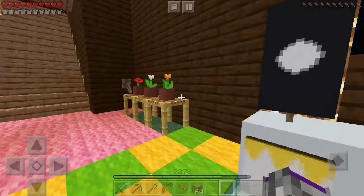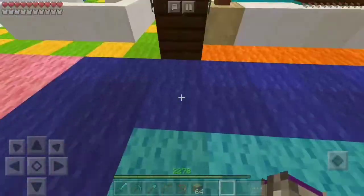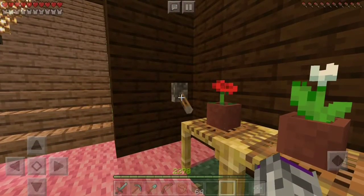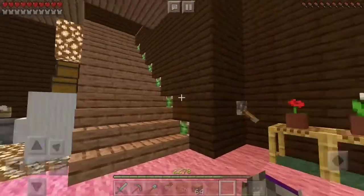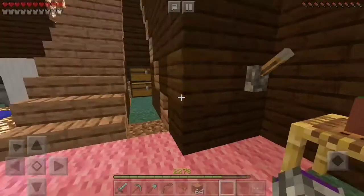In the last video there were no contraptions, for example redstone contraptions, which should be in every video. In this video you will feel like this is a normal staircase, but when we click this lever — bam!